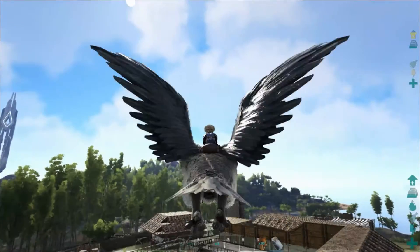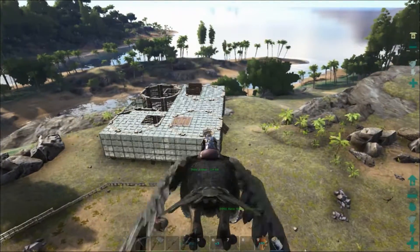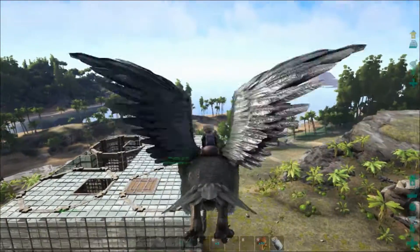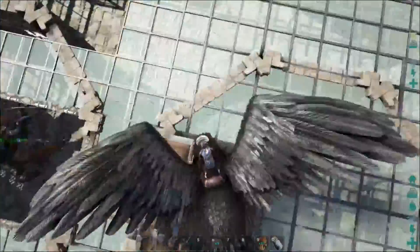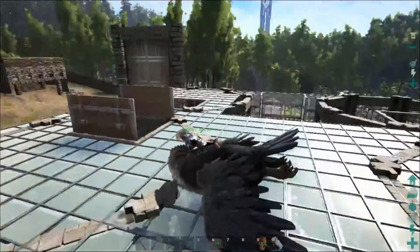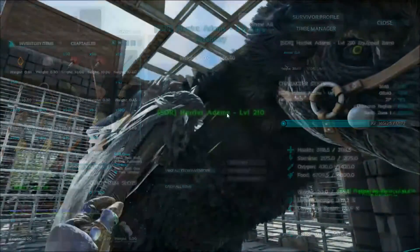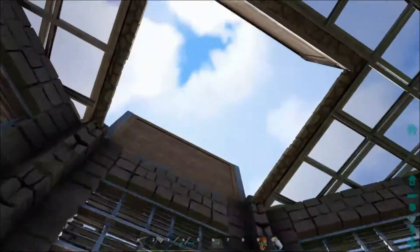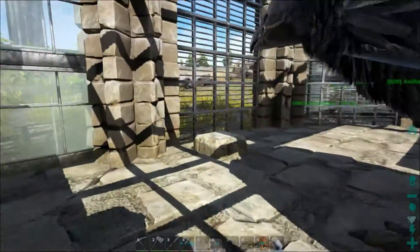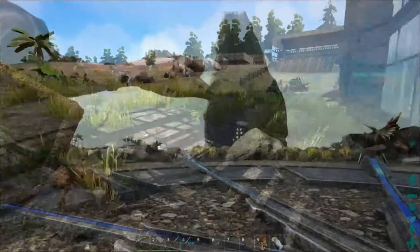We have an opening — let's put our tapejara in and put our argies in because we're going to want two argies in here. So Harry Adams can go in here. There she is — Harry Adams is in. That's a level 210 Harry Adams doing really well. And I'm going to get Rolled Armes and put him in there as well.